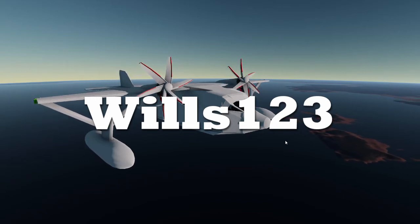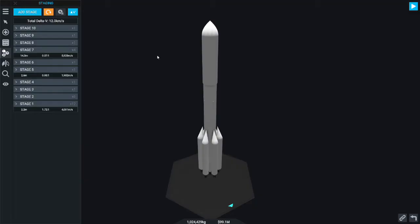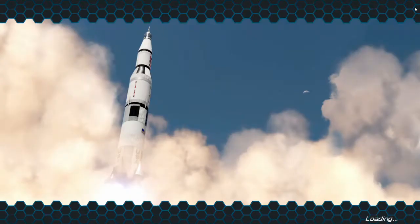Hey everyone, welcome to the channel. Today I'm going to show you how to get to Kylo and back. For starting off, you're gonna need quite the rocket with some delta-V. About four kilometers per second there, about four kilometers back. Don't forget that four — well, four and a half — kilometers to get into orbit.